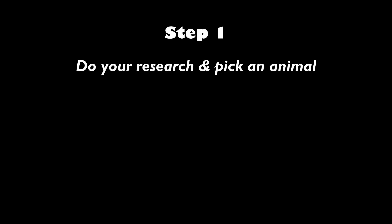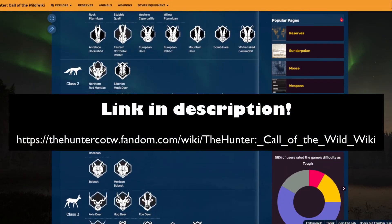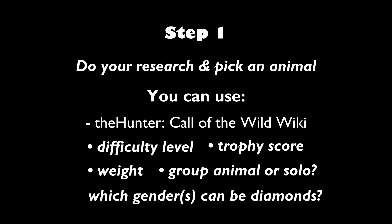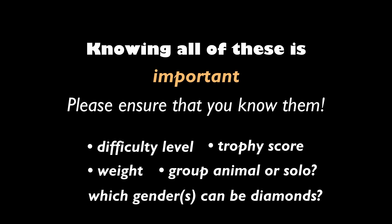So let's begin. Step one: do your research and pick which animal you want to herd manage. You can use The Hunter: Call of the Wild wiki to get all the information you need, such as difficulty level, weight, trophy score, whether the animal is a group animal or solo, and what genders can be diamonds. Knowing all of these is important for later, so please ensure that you know them.